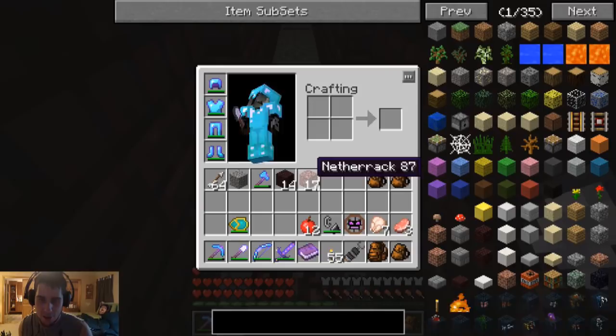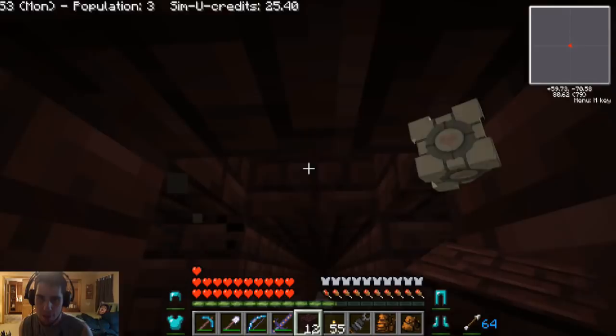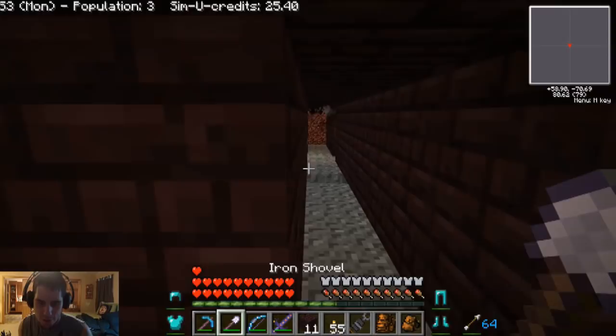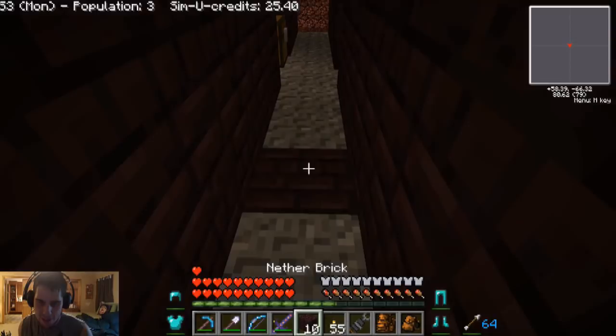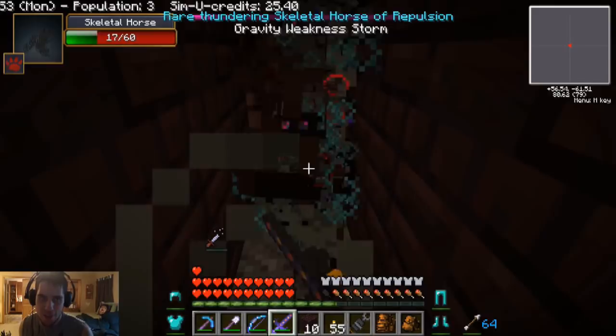I'm gonna grab this and put it down and kill the skeletal horse - we need those. I don't care if it's rare and shoots lightning at me. I think you can only shoot lightning if there's not a ceiling, but I'm not sure on that. Skeletal horse, where did you go? This is very dangerous around here. There it is - we're just gonna crush him right now. Die! We need you - he drops the bones we need for the cool gear that's much better than what we have. Did you drop a bone? We got one bone - nice. And I got diamond boots - cool.